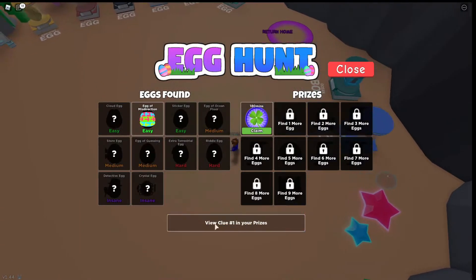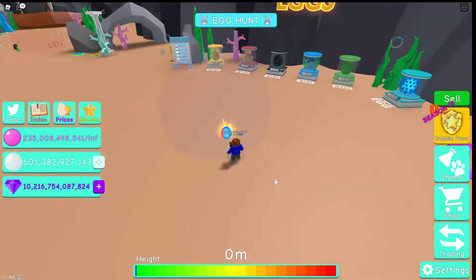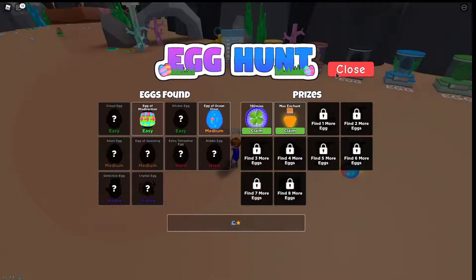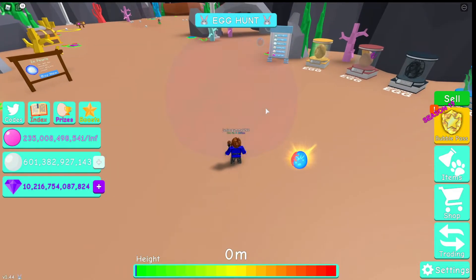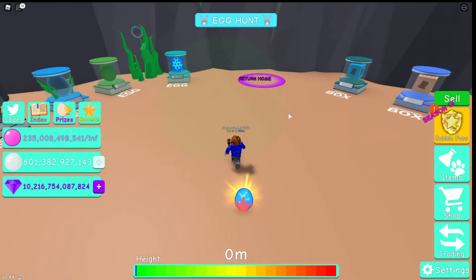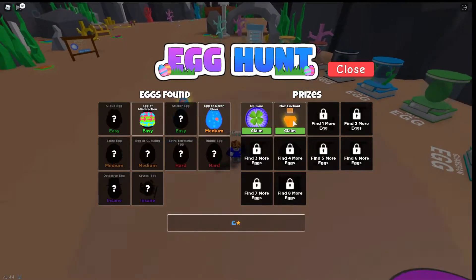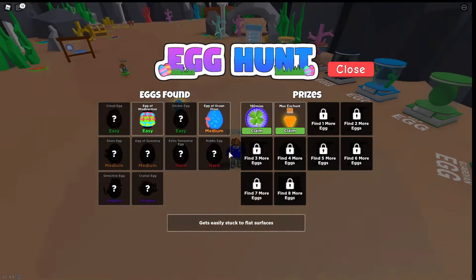One egg says view clue hashtag 1 in your prizes. Then an egg appeared — we got the egg of ocean floor, which is the medium difficulty. It just appeared out of nowhere. I was just looking at the hint and we got it. For unlocking the egg, we got a max enchant. We have seven more eggs to go.